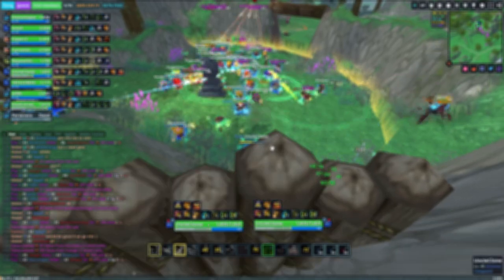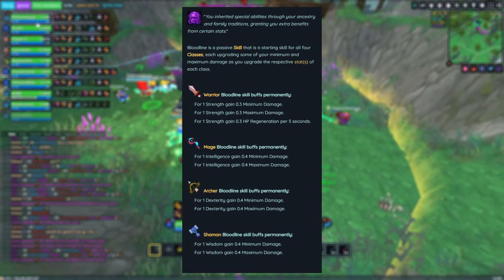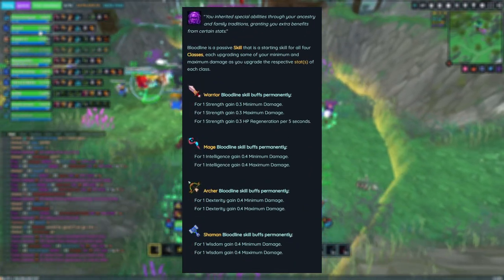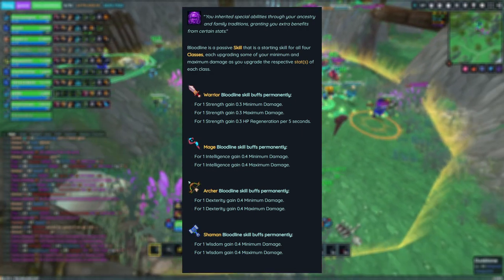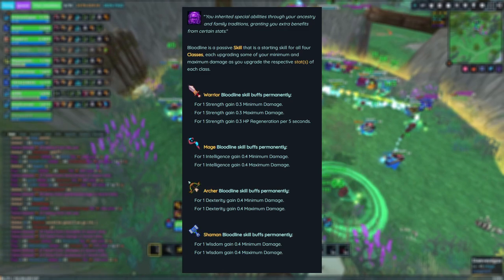For more DPS or healing, you will have to choose your bloodline stat, which is the stat that gives you more min-max damage for your class. For warrior it's Strength, for mage it's Intelligence, for archer it's Dexterity, and for shaman it's Wisdom. These are the stats to put points into if you want to do damage and kill monsters the quickest.